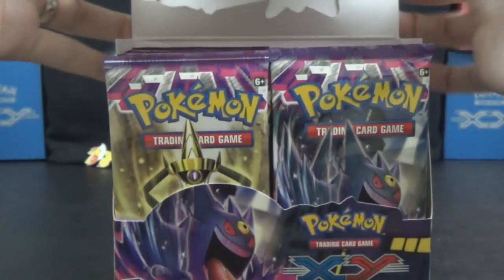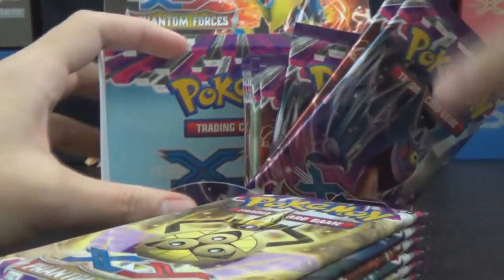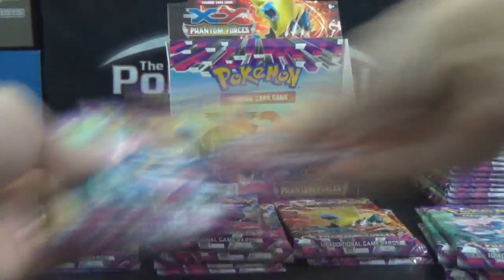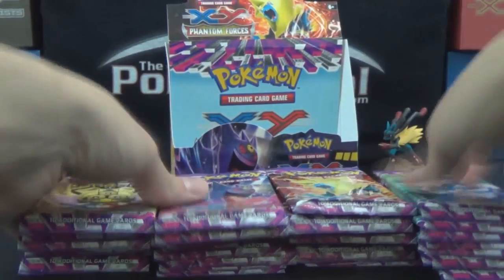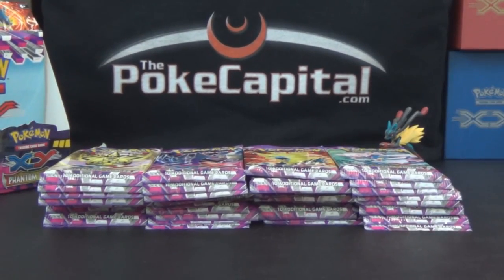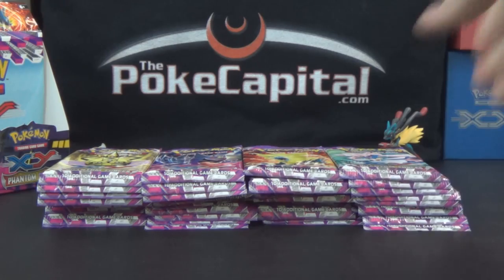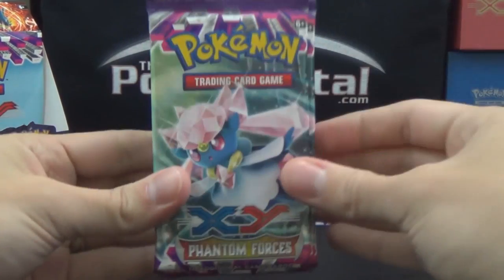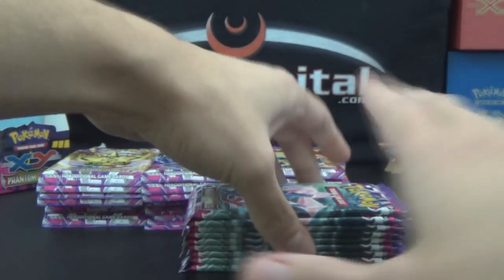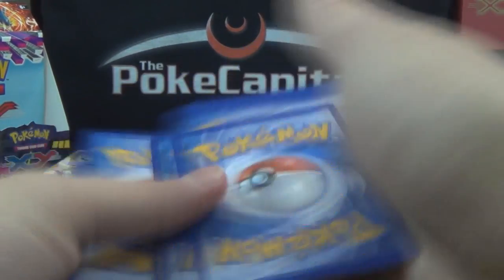Hopefully this time I'll remember to fast forward like I meant to in Boundaries Crossed Box but didn't. We're going to sort the packs here by pack art and then we'll get to opening from there. We're going to assume that the same packs have the good stuff in compared to the trainer box, so we're going to save those for last. We only have one Diancie — is that how you say it? Diancie or Diancie? Comment below, let me know.